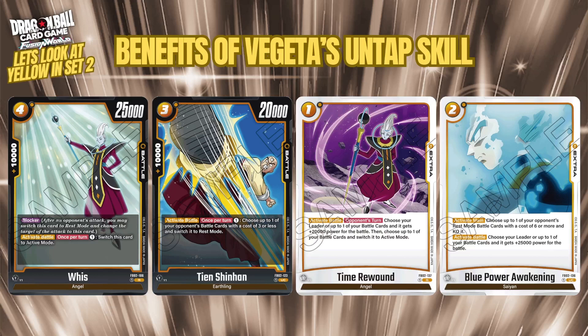The other card benefiting from Vegeta's effect is Tien: a free cost 20k with 10k combo, solid stats. His activate battle effect also costs one energy, and lets you choose one of your opponent's battle cards costing three or less that's in active mode and switch it to rest mode — effectively a tap-down on your opponent's lower-cost cards, which could be very useful if your opponent is setting up a sequence.